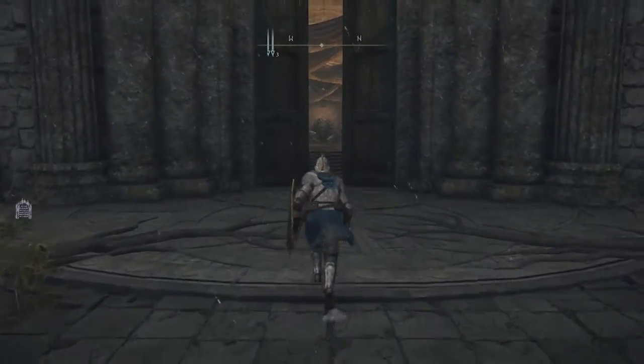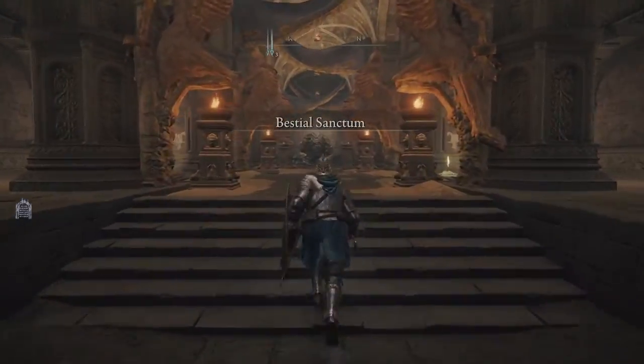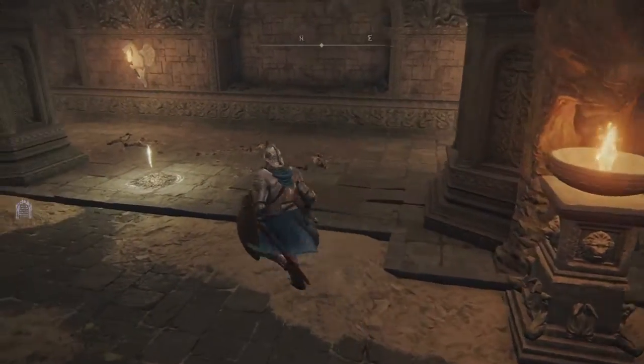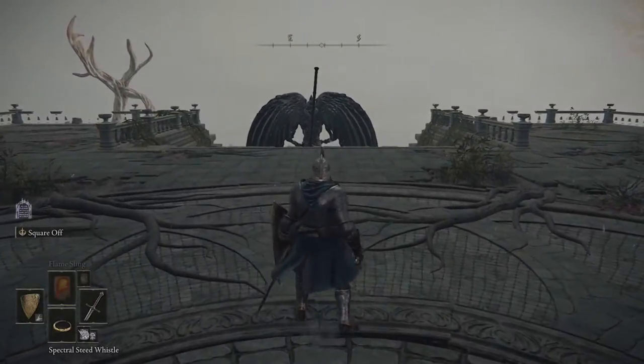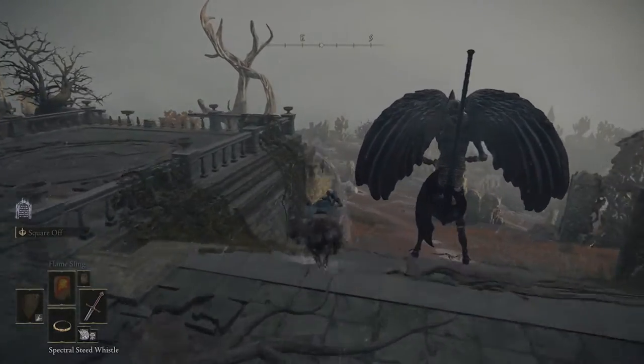Once you're here — I don't even know how to pronounce it, Grails Dragon Barrow — you're gonna show up here. The first thing I want you to do is turn around, and there is a door you can open. It opens to the Bestial Sanctum, and there is a grace site in the Bestial Sanctum. You can activate it — it's not very important to this walkthrough, but it's another grace site to have.